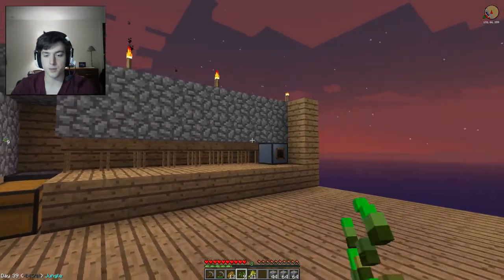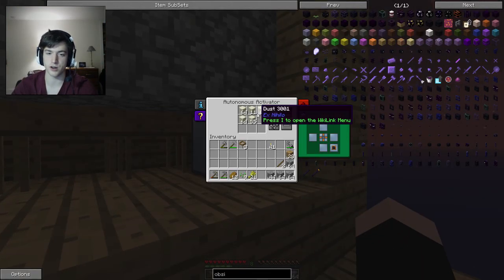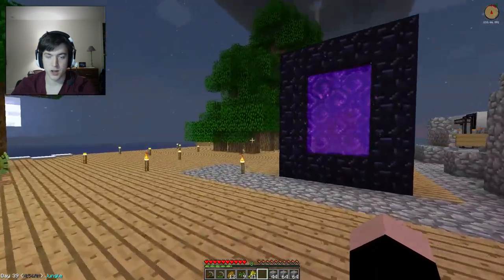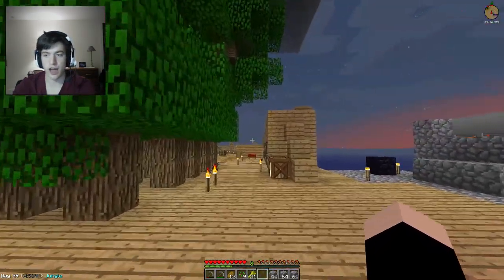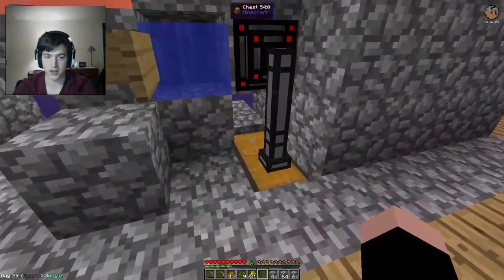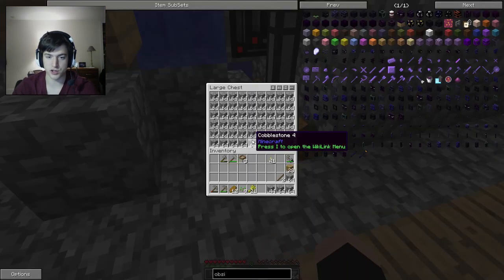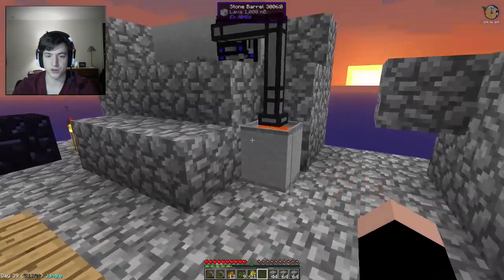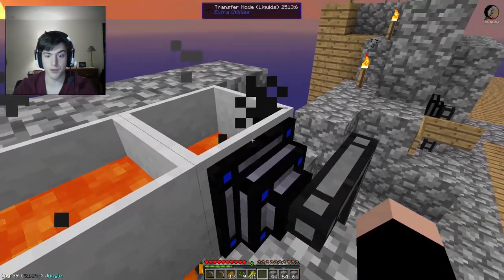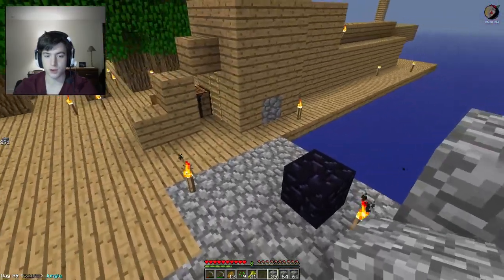My plans for this episode are to fill all these slots with autonomous activators and then just get the sieving process going at full efficiency. Sieving is definitely the slowest process ever, and obviously collecting cobble is not, which is why this chest is filled. I'm also planning on collecting and storing lava.